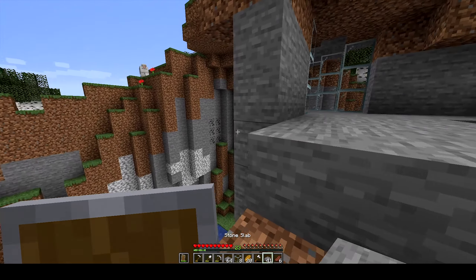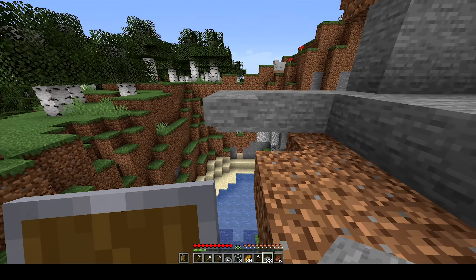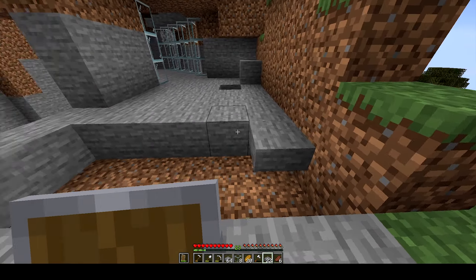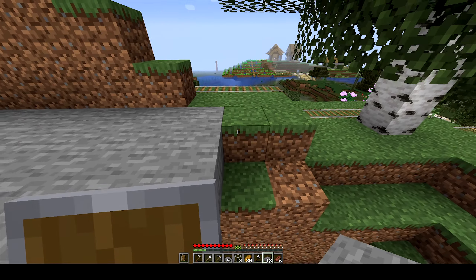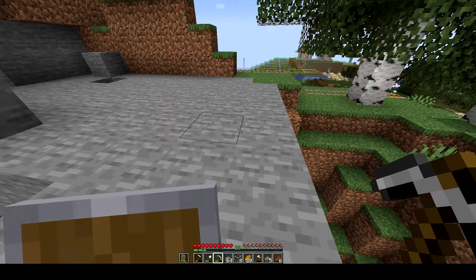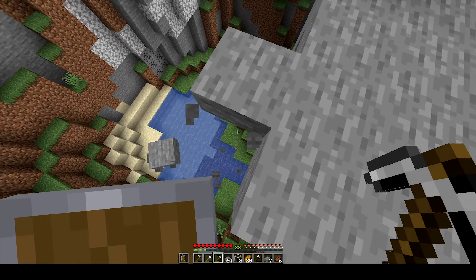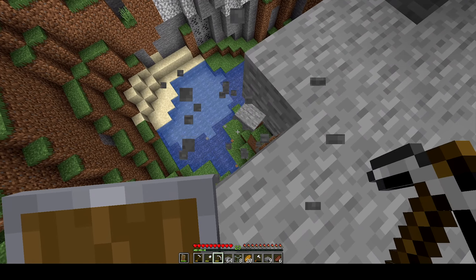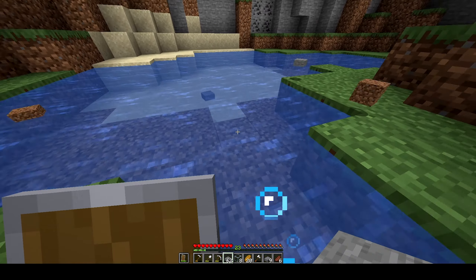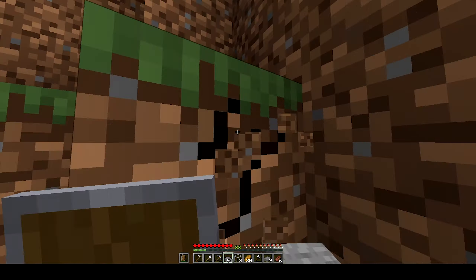Now we're going to replace all of the dirt right here. We actually have to build it like this with two blocks, otherwise we're going to have some issues later on. Right here in the middle it doesn't really matter that much, so we can just build it like this. I really want to expand on this a little bit more — we're going to build a little platform out here. I don't want it to look like a square or completely weird, so I just added a tiny bit more on this side. Let's pick up all of our stuff down here, also the dirt, because we might need it later on. That looks pretty solid — quite nice for a platform.